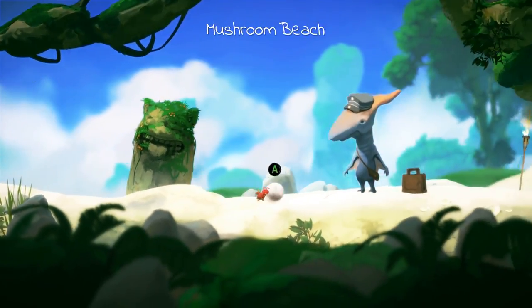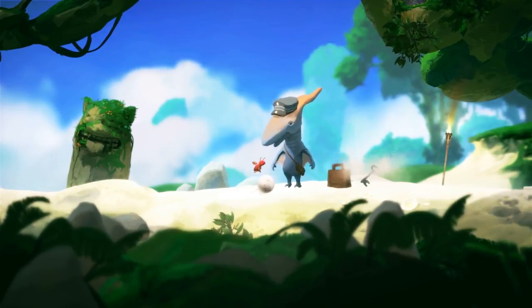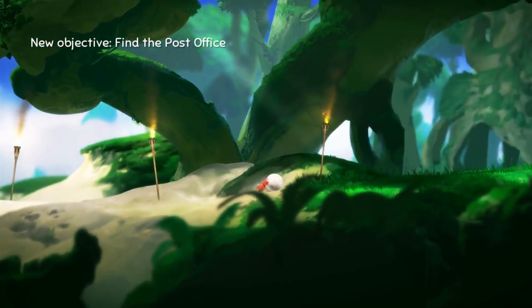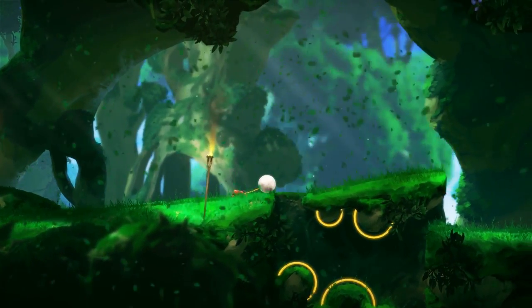You play as Yoko, who is a dung beetle, and he arrives at this tropical island to resume duties as the mailman because the other one — the old man — kind of quits. He arrives and soon figures out that something's not quite right with the island, and you sort of have to dig deep into this mystery.